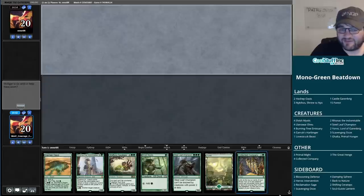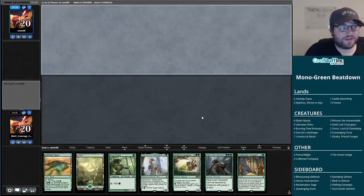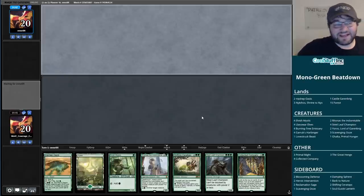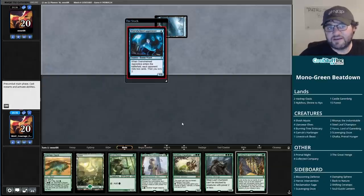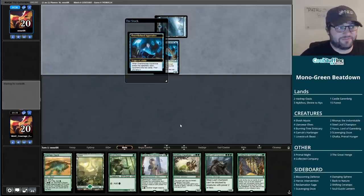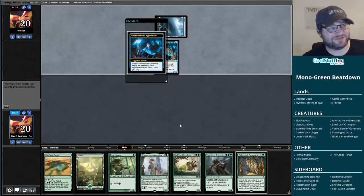This deck is not a swarm-opponents-to-death deck - look at all these big creatures, everything's a four-four or five-five. The Burning Tree just gives you a two-two. I do wonder if there's something else at that two-drop spot you might want. It's mono green so your options are limited, but the mono green archetype is not brand new, though there are some new cards in it.